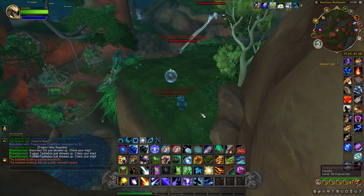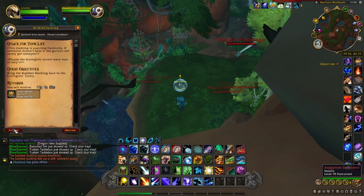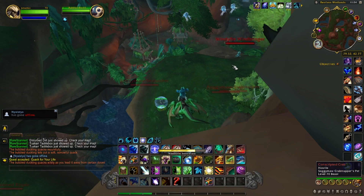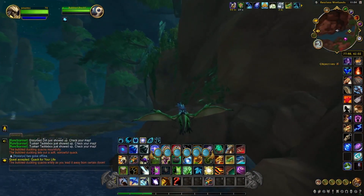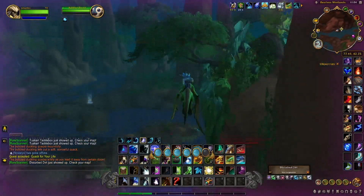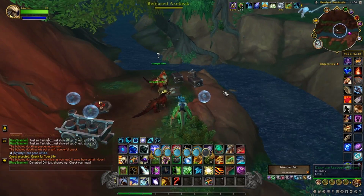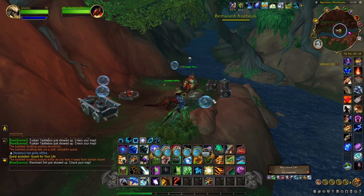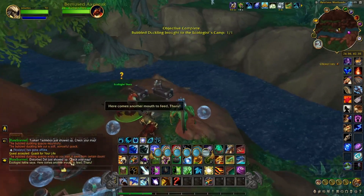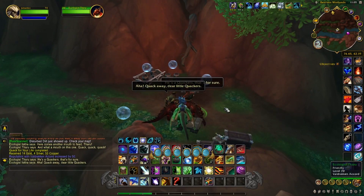This week our duckling is in the same area, just south of Windrest Embassy, up on a cliff. We'll talk to him, pick him up, and deliver him to our ecologist. Make sure he's with us — don't want to outrun him. Turn it in and that gives us four. Next week we'll get our last one and complete the achievement.